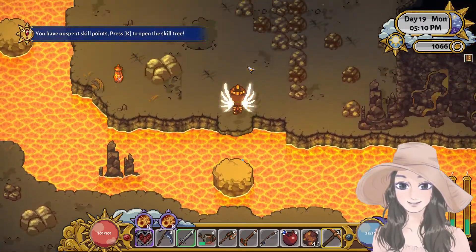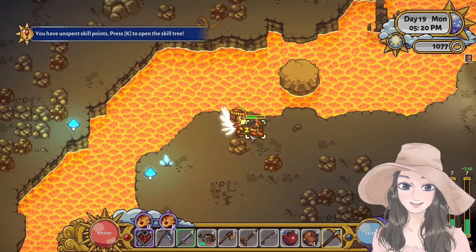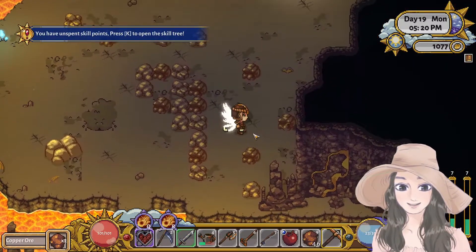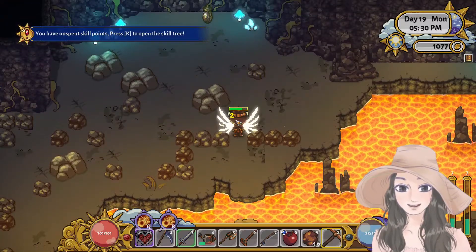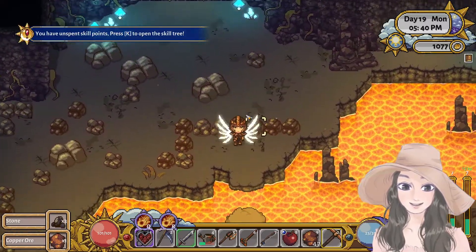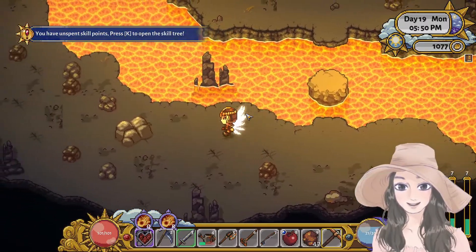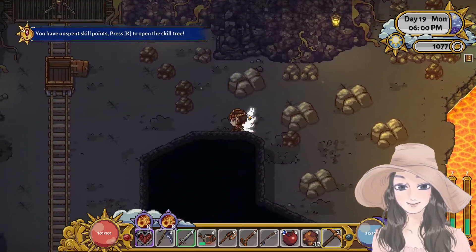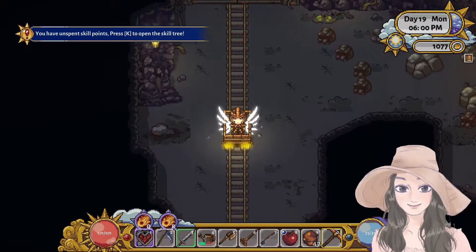Wait, how can we go there? Oh, we can jump — that's amazing! This game is like Harvest Moon. How I feel about Harvest Moon is the same with this one — I think I'll be so addicted to this game. I don't see any other copper ores, so let's exit the mine.